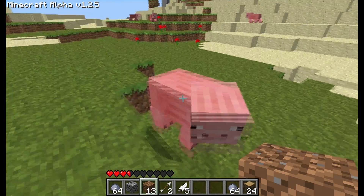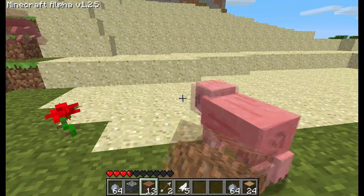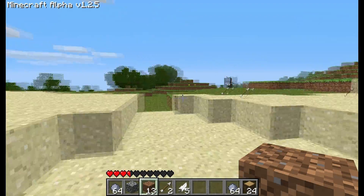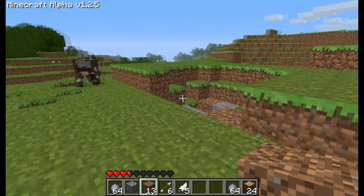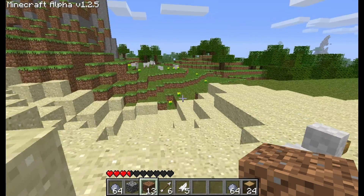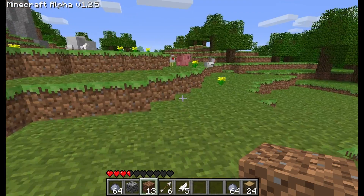Don't mind me, I'm just gonna kill this pig. Block of dirt. Look at all those nice flowers in the desert. And the pig gave me nothing. But there's arrows — lots of arrows. Snatch that up. There's a creeper explosion over there — a huge creeper explosion crater. This place is filled with amazing formations.